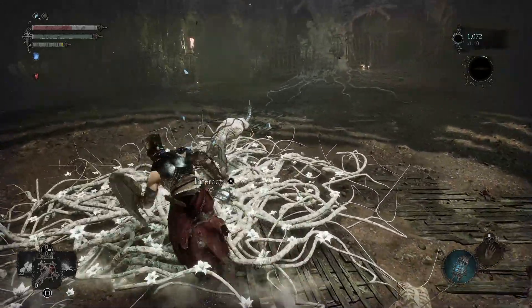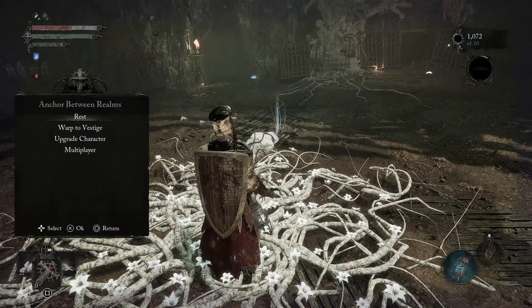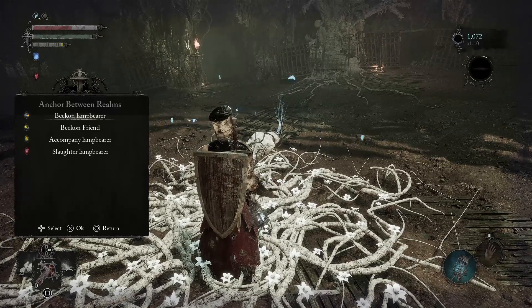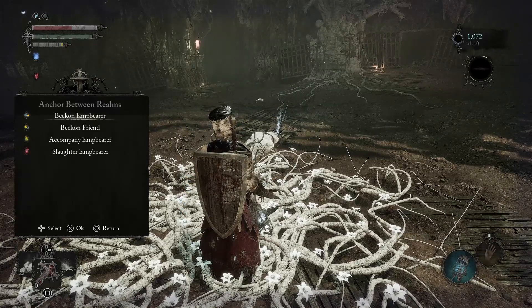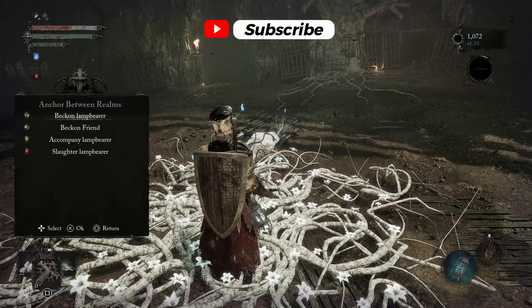All you've got to do is go to one of these vestige points — any res point, doesn't matter where, anywhere in the world. You're gonna go down here to the bottom option, click on multiplayer, and then there's a few options. You get this Beckon Lamp Bear, which basically, if you have the setting turned on that you're online, anyone can join your realm as long as you don't have a session password.